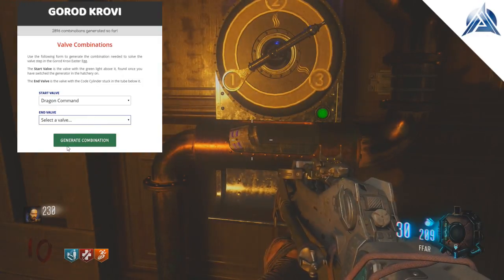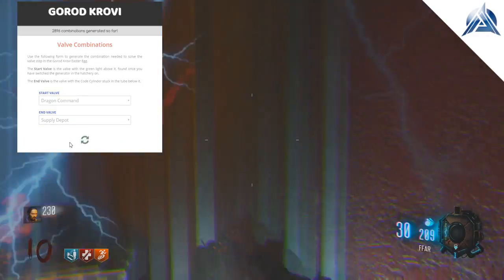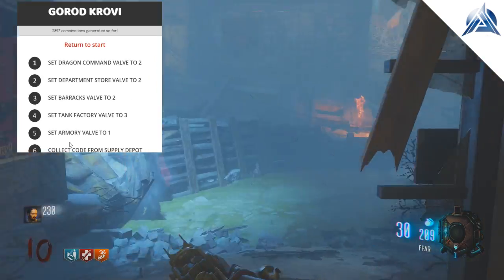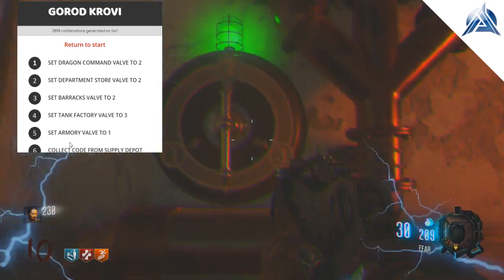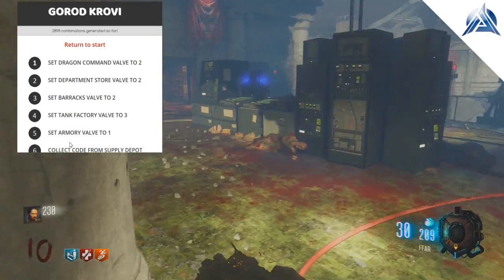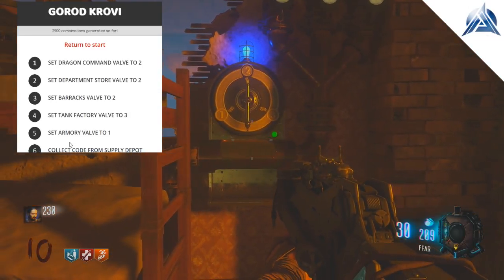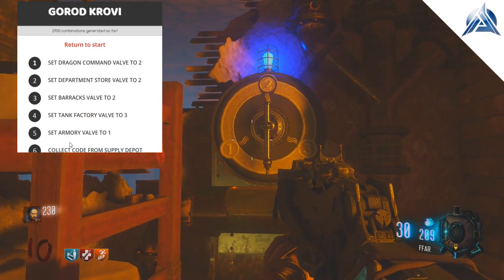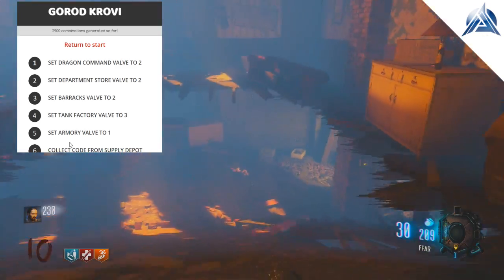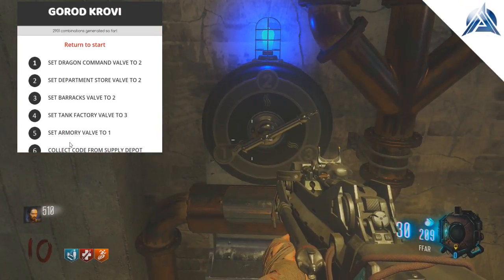I did it solo, so obviously with more players this is a lot easier. On the website, all you want to do is find the green light valve, which is your starting area, and then find where the canister is jammed in. My starting area was Dragon Command, so I put that into the website, and my ending area — where the valve was stuck — is Supply Depot. Then I hit submit.